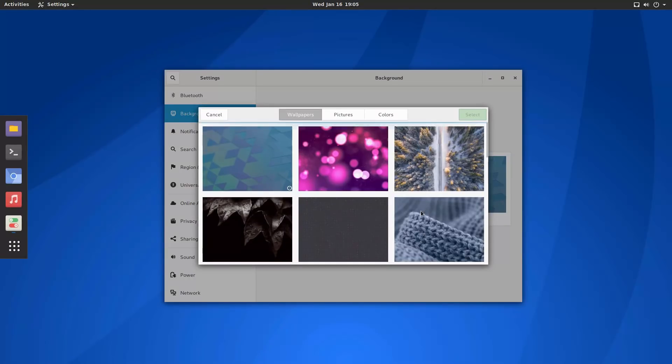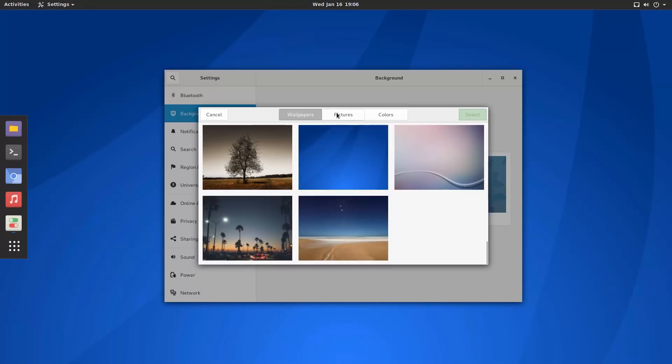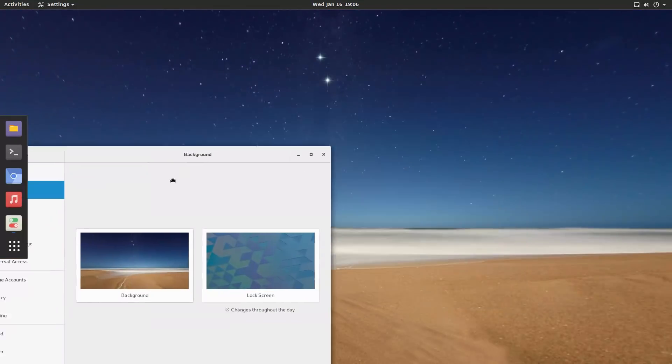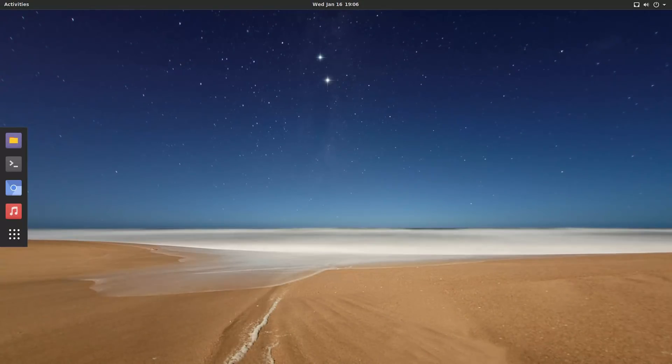Let's see the other backgrounds we have on this bad boy. Nothing special — we just have that one Antergos background and this one. Everything else is pretty standard. That's cool, I like that background. It's a pretty background. We're going to run with that background for the demo here.